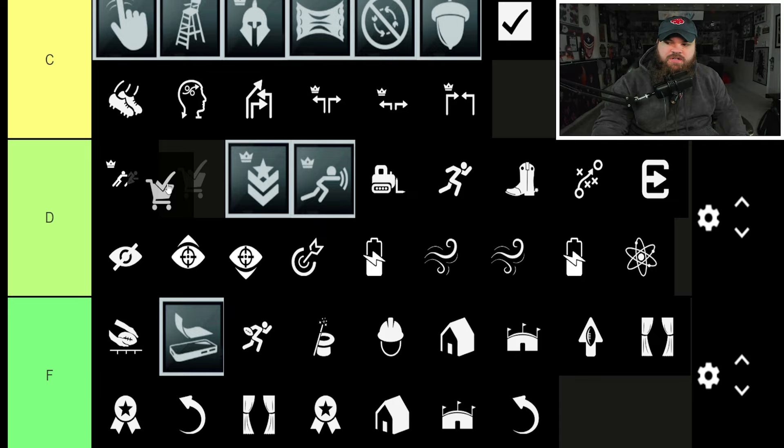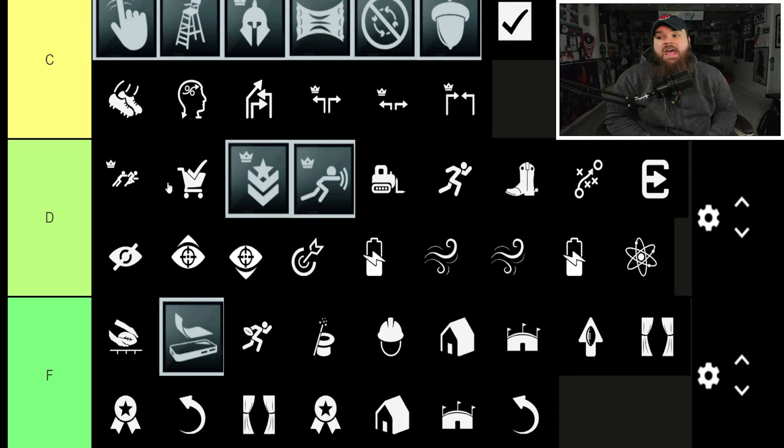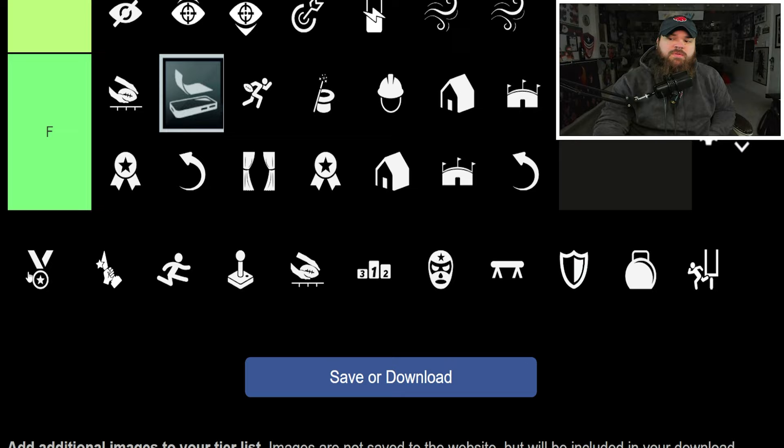Grab and Go — D-tier this year. It's always been a good ability but rack catches are so good this year. I used DK with zero AP Grab and Go and didn't really notice a difference — they made rack catches so good that Grab and Go just eats this year. Return Man — okay for zero AP, you can make some stuff shake on kickoff returns, but I don't think it's overpowered.